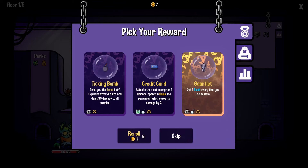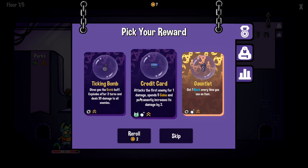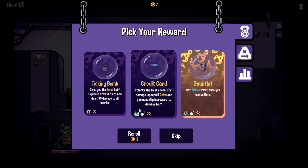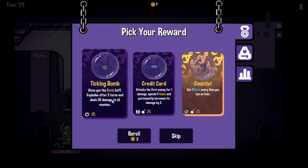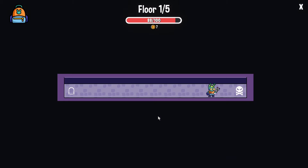We get coins as well, which is just for reroll. I thought we might get the ability to do some upgrades when we come back, but it doesn't look like it's anything like that. Explodes after three turns and deals 30 damage — and it's metal as well. I like the sound of that. That's pretty good. Let's go with it.